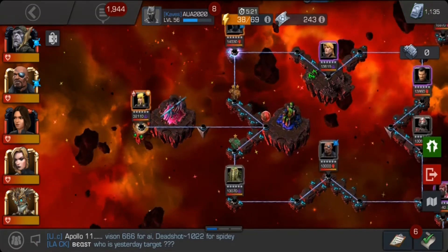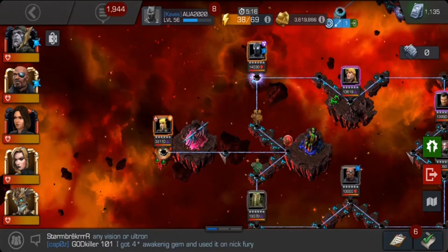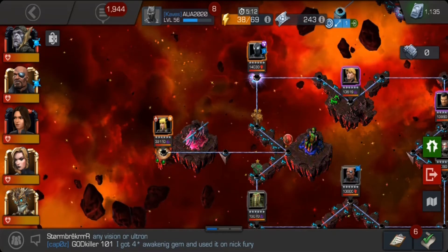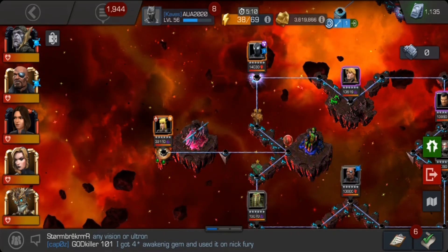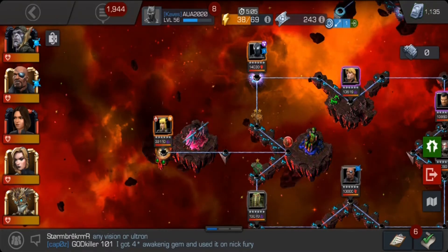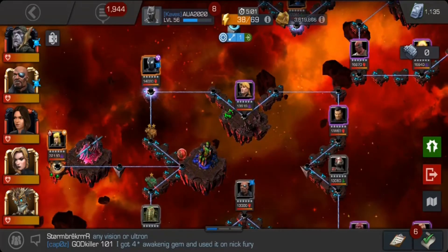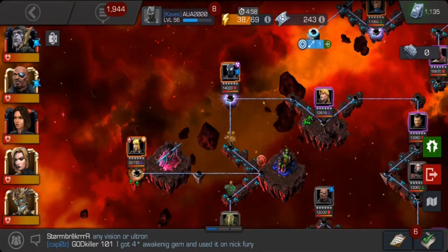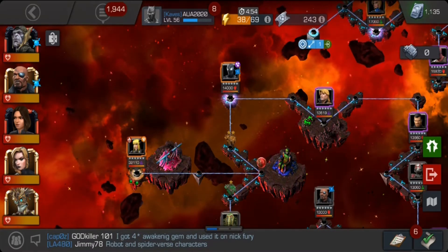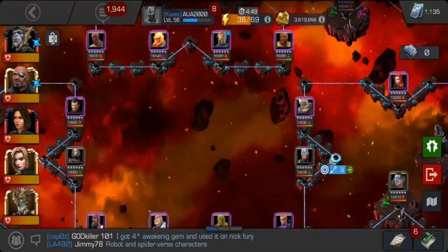The MVP for this quest and for this boss fight was Quake. Honestly, all you really need is Corvus and Quake. Just a notice — Corvus and Quake are both made for this Uncollected Event Quest. If you don't have at least one of those two, you're going to suffer a bit.